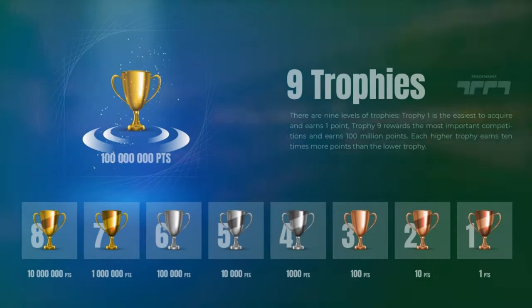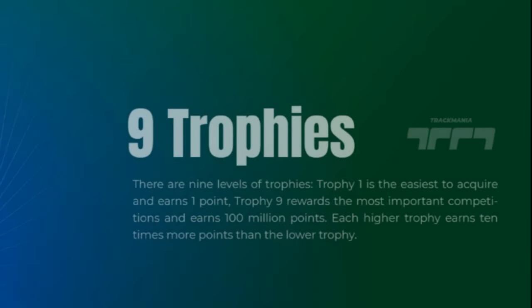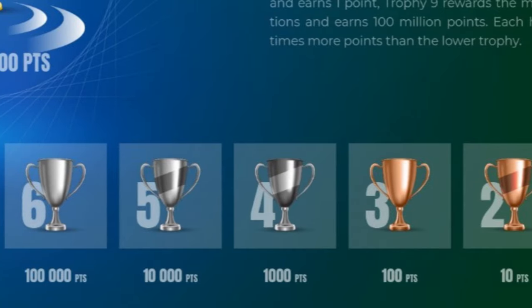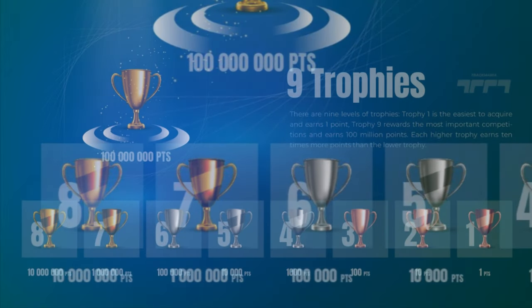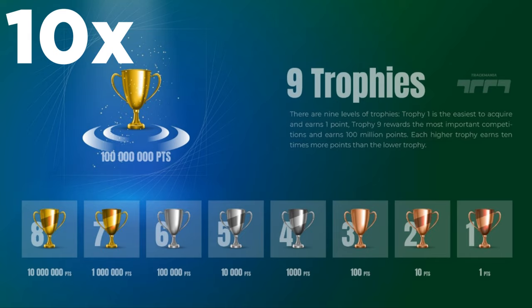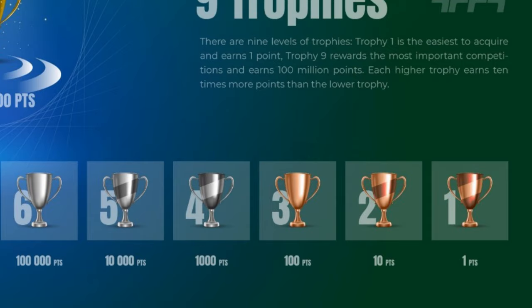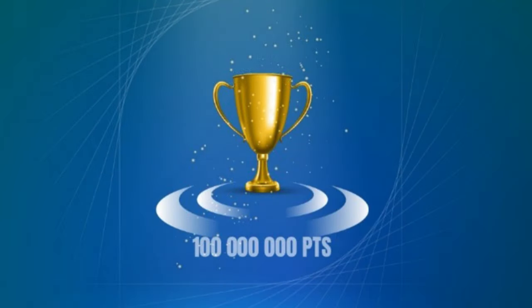For every activity in the game you get so-called trophies. Overall there are 9 different trophies and each trophy gives you a certain amount of points. Each of these trophies will earn you 10 times more points than the lower trophy. So for example, the first trophy gives you 1 point, the second trophy gives you 10 points, and the third trophy already earns you 100 points. This goes all the way up to the 9th trophy which gives you 100 million points.